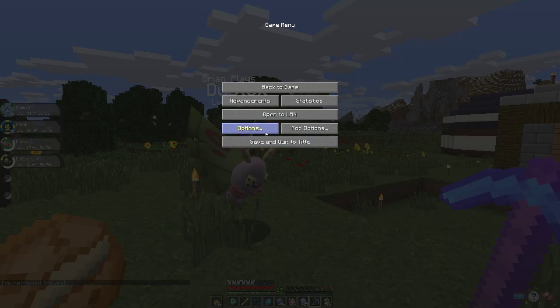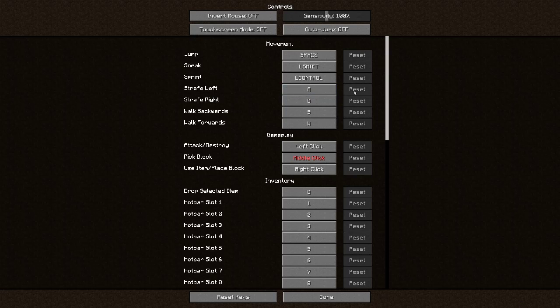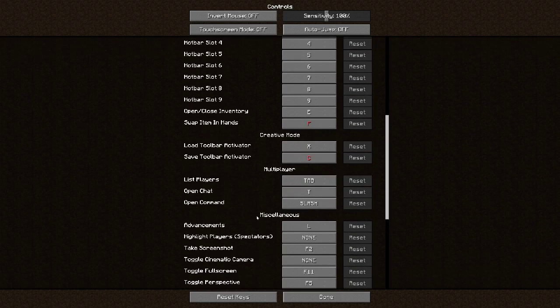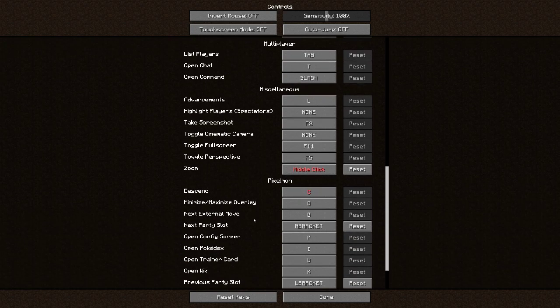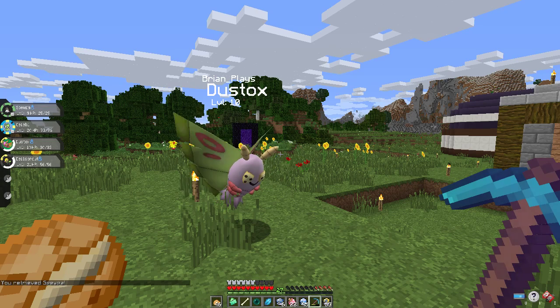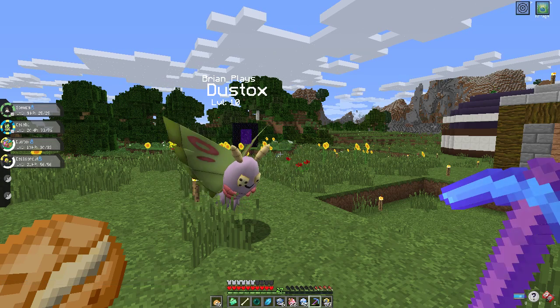I've got to go in and change a few controls — I forgot to do that. Pick block, keep going down. Middle click. Next party slot is going to be the arrow button down, and the previous is up. There we go. Because now I can go like this with my arrow.